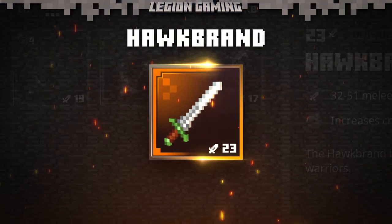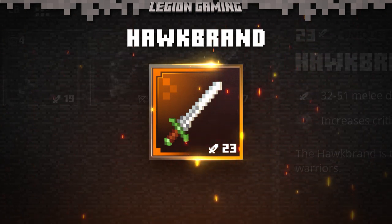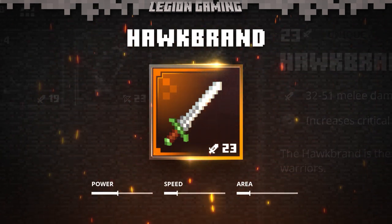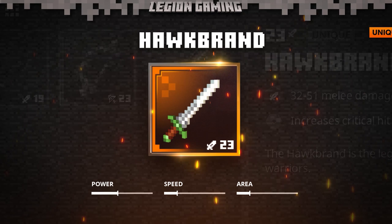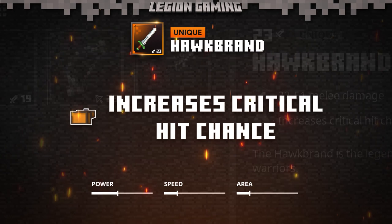In today's video, we'll be taking a look at the Hawk Brand, a potent two-handed sword with an absolute knack for killing the arch-illager's henchmen. On paper, this sword doesn't really stand out — sure, it's got decent power, but its speed and area of effect are relatively poor. The weapon would be a throwaway if not for its special effect that gives it a massive increase to critical hit chance, and this is the real talker.